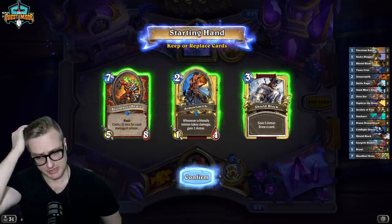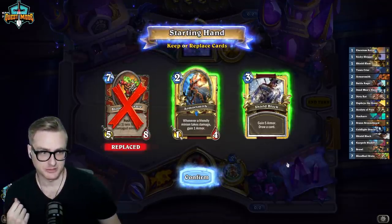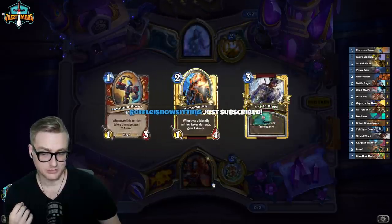Reno Priest. We want to just mill them. This is probably a good matchup - we gain armor, and then Cold Light them.